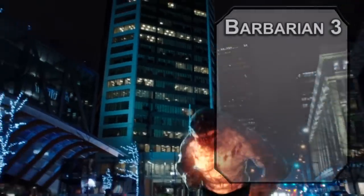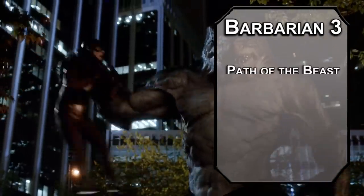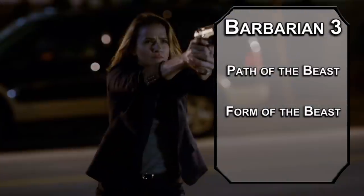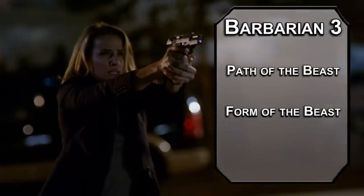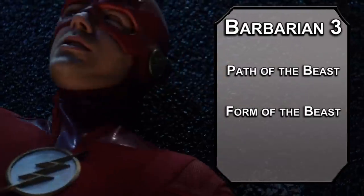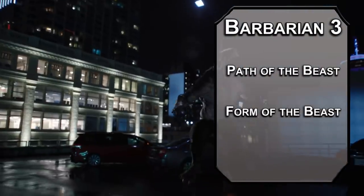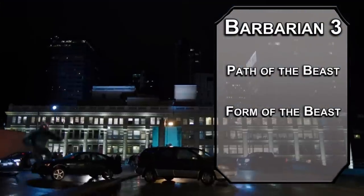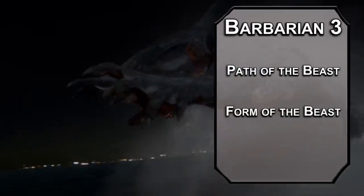Third level barbarians get to choose a primal path, and this is a hard one — well, it would be if there wasn't a straight-up shark barbarian. Path of the Beast lets you give yourself a natural weapon that you can use while you're raging. Obviously, we're gonna go for a bite. You don't claw. You don't have a tail. Bite, people. This lets you deal 1d8 piercing damage, and you can heal your proficiency bonus in HP once per round if you have less than half your health total. You'll also get a lot of health, which means this is gonna activate late, but it's also better because you have a lot of health and you'll be able to do it longer.